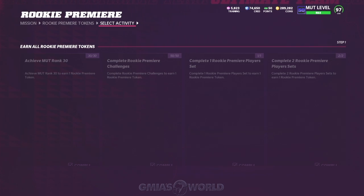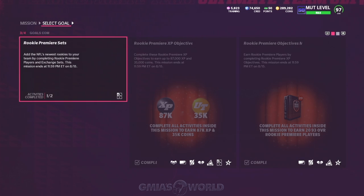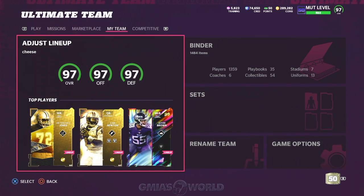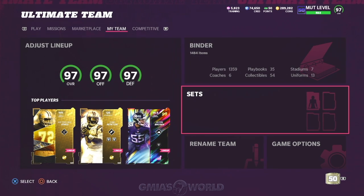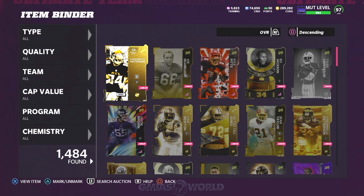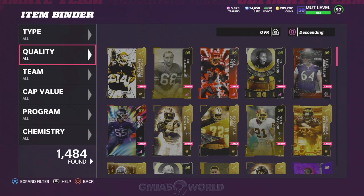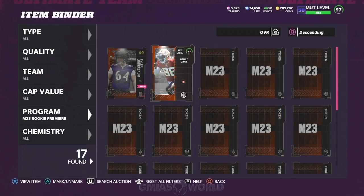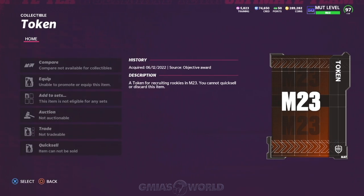I'm just waiting for them to release information about the strat card so we can know if we're going to be able to add speed to our players. The way this is set up is simple: when you go through it and complete everything, you've got to get level 30, complete 15 Rookie Premier Sets, and do all the challenges to get all the tokens available. Once you do that, most of us have decided we're going to exchange our tokens for auctionable players in Madden 23. You can exchange the tokens for auctionable players, sell them, and get coins right off the rip — or you can turn it into NATs and NCATs and BNDs and all the weird letters EA is making up and not really have any currency.